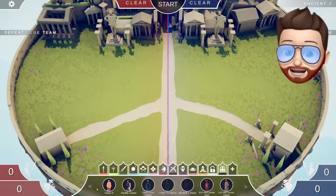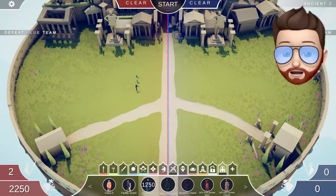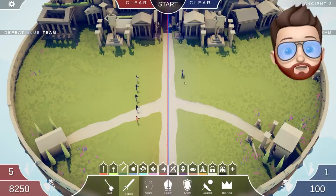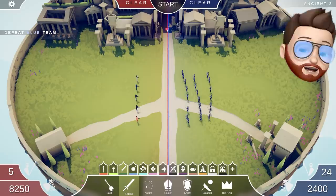There are a lot of units in this SCP faction — so many. We have a whole bunch of guards: facility guard, global occult guard, chaos insurgency, serpent's hand, and a class D unit. I'm going to grab some squires, do our usual squire test to start, and after that we're going to check out the SCPs, which all look really cool.